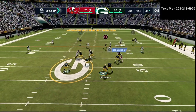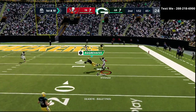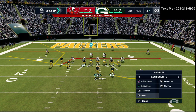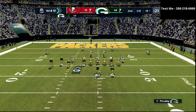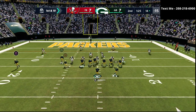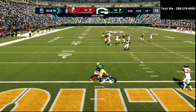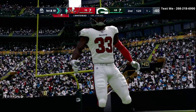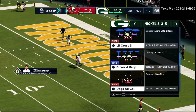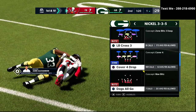Now I've noticed that my opponent has consistently been shifting to cover four. So now I can come over here and maybe run this little mesh concept. The option route was supposed to cut to the outside because he was in man coverage — he didn't cut. I got boxed. Good defense by him — I actually felt like I made the right decision; it's just the running back didn't cut to the outside. Maybe I threw it too preconceived or too early.